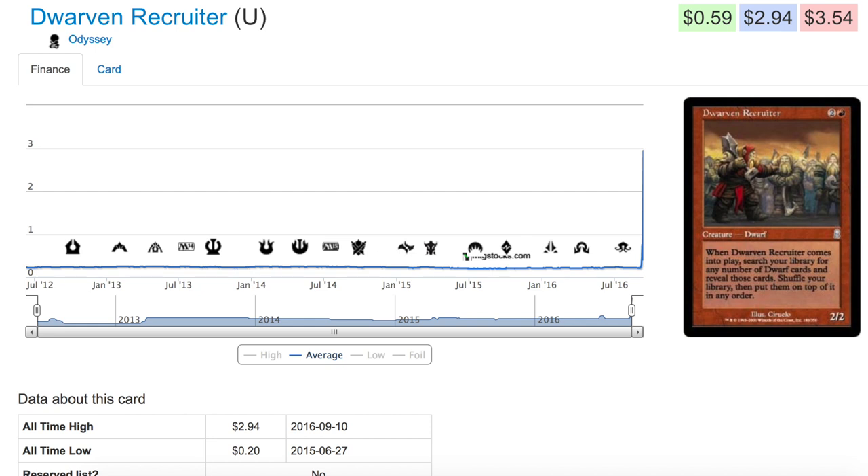The same principle applies with Dwarven Recruiter. Dwarves are a creature type that haven't been popular in Magic — there haven't been that many of them — so it sat around 20 cents until recently. When it enters the battlefield, you search your library for any number of dwarf cards and put them on top of your library — very similar to Goblin Recruiter. It's a 2/2 uncommon, and it has spiked up to almost three dollars, which is about a 1500% increase in price.